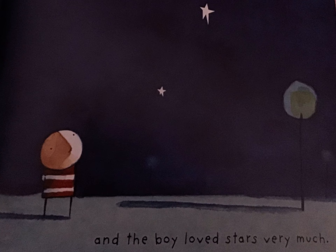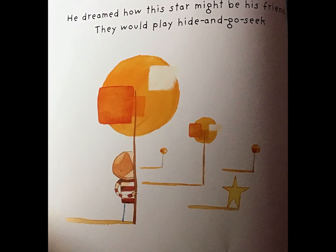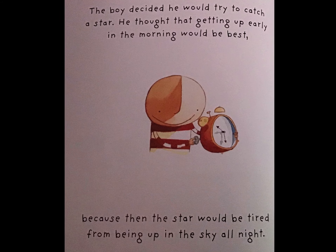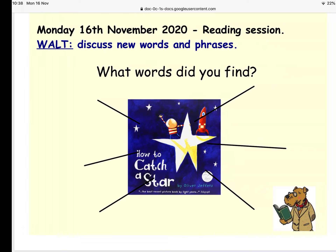'How to Catch a Star' by Oliver Jeffers. Once there was a boy, and the boy loved stars very much. Every night the boy watched the stars from his window and wished that he had a star of his very own — 'wished' is a good word, isn't it! He dreamed how this star might be his friend and they would play hide and go seek, and take long walks together. The boy decided he would try and catch a star. He thought that getting up early in the morning would be best, because then the star would be tired from being up in the sky all night long. So the next day he set out at sunrise, but he couldn't see a star anywhere. He sat down and waited for one to appear.